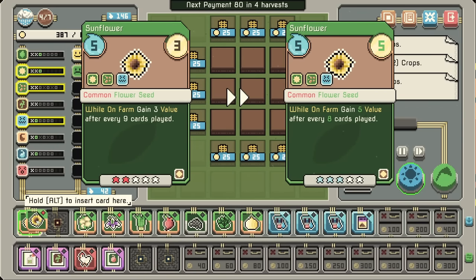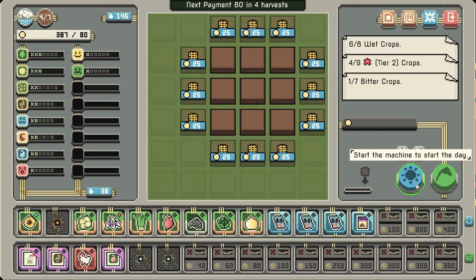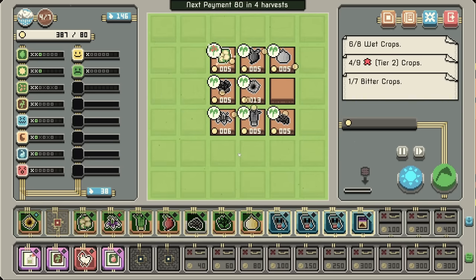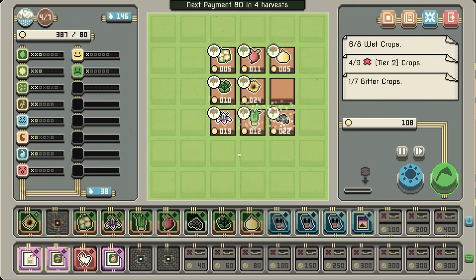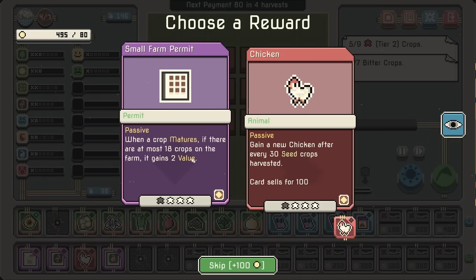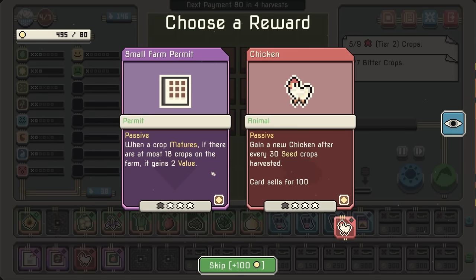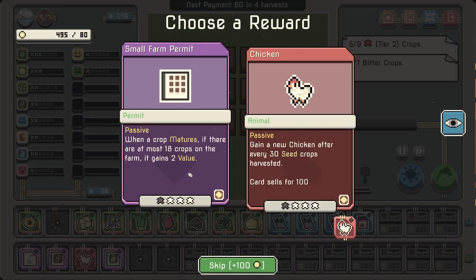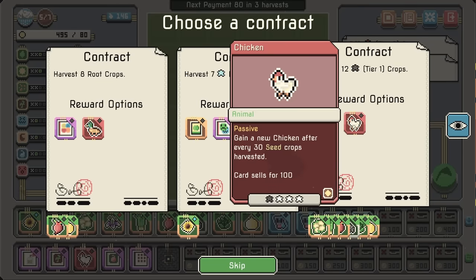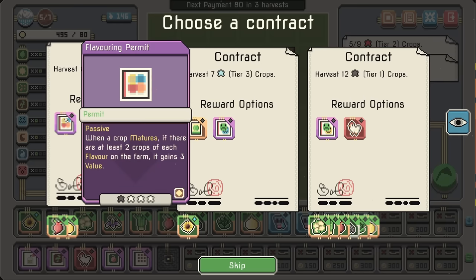The question is, do I want to combine them? Five value every eight cards played — yeah, I think so. We do have a couple of seeds, so I could go for more chicken, but we already have a chicken. When a crop matures, if there are at most 18 crops on the farm... we've got the flavor one. Also when a crop matures, if there are at least 2 crops of each flavor on the farm, gains a value.